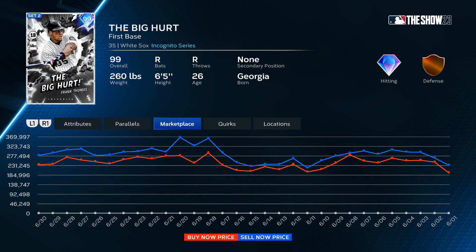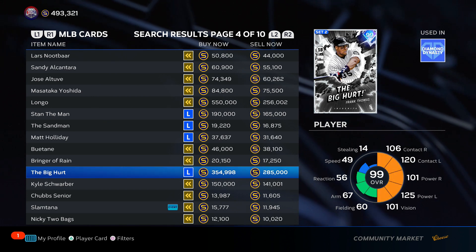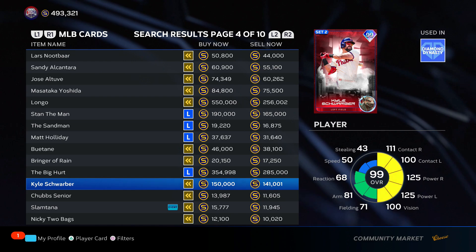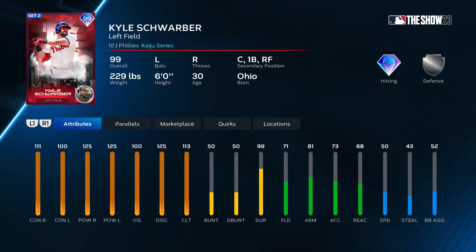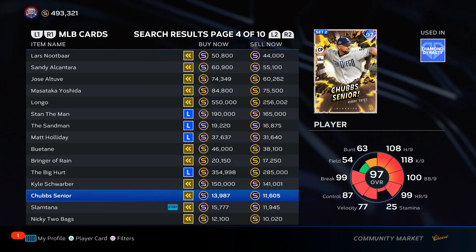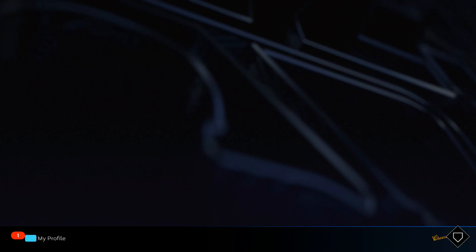Frank Thomas — his price went up. Everyone's expensive now. I'm putting him in C tier for this price. Kyle Schwarber — Schwarber has a nice swing, max power, solid clutch, he can catch. This might be a good catcher if you're not getting a Mauer. Still pretty expensive — I'm putting him in the bottom of A tier for his price. I'm not going over the 97s — let's go to the program cards right now.